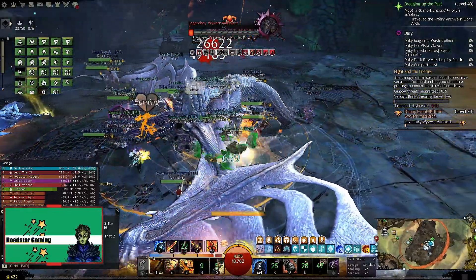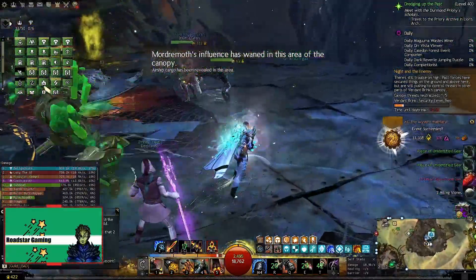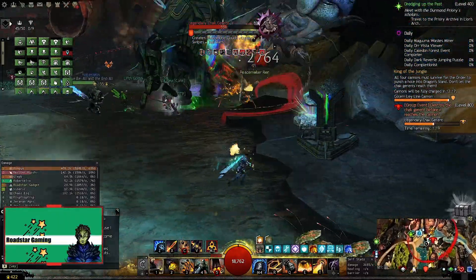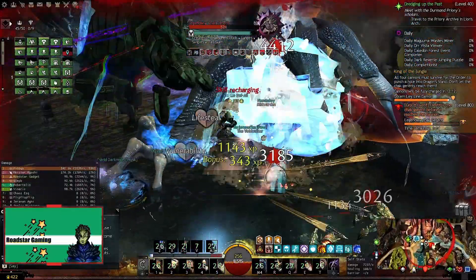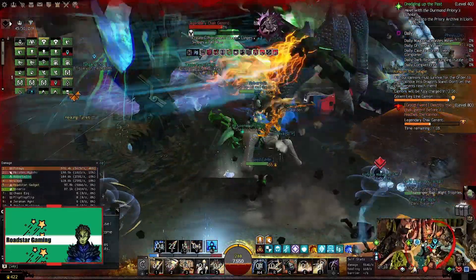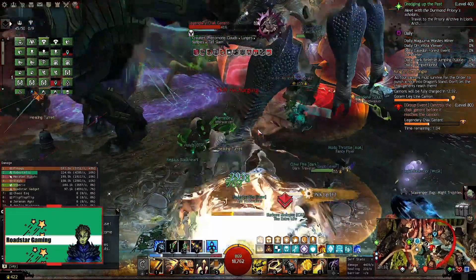You are also able to wield a sword in your main hand with this spec. I recommend to play this spec as power damage and to use the rifle instead of sword. If you want, you can use a sword and a shield for open world for the utility and block skills, but for group content the rifle is king in the DPS race. You can play it as a condi DPS too if you want, but the power variant in my opinion is better. The build I used with this spec is on the screen.